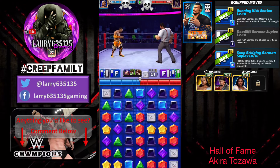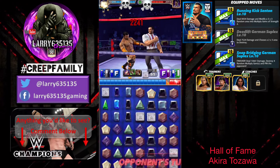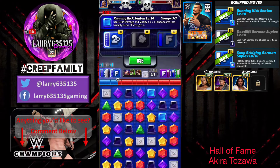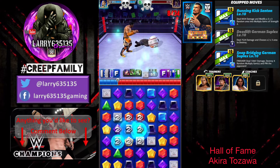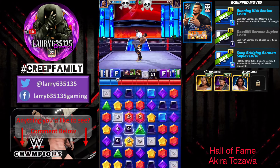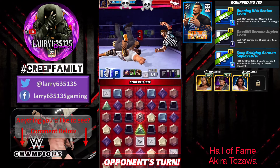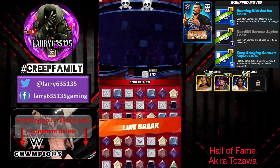In our second match, we're going up against Mr. IRS himself. We'll take a black match on turn one because we do have a black move that needs to be charged up. We have black and blue on turn two. We're going to hit the running kick senton — overall an interesting move, nothing quite like it in the gameplay before they introduced Akira. We finish things off with the deadlift driven suplex. Two opponents down, no real heartache in trying to take either of those two.